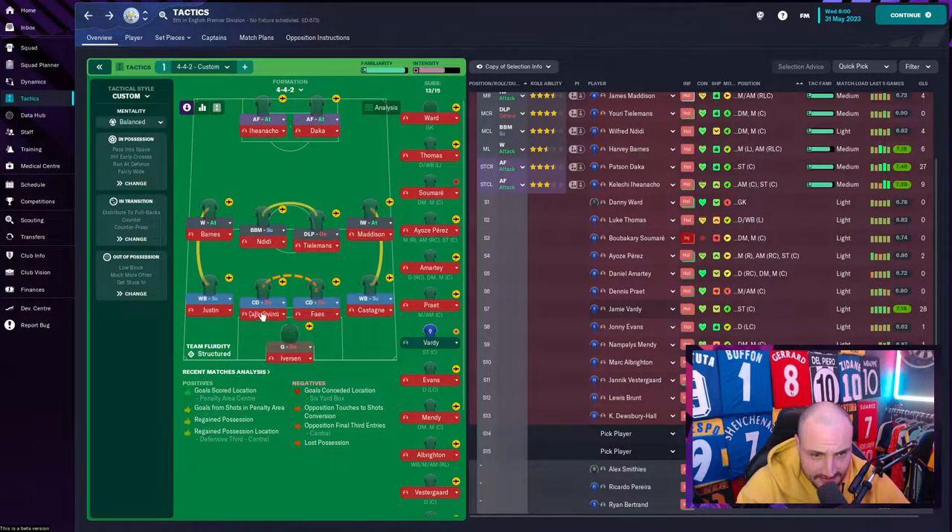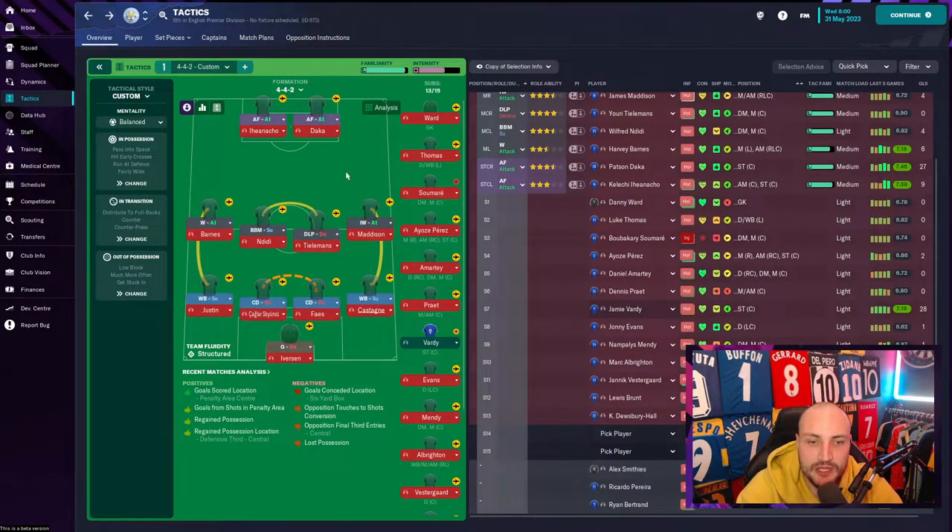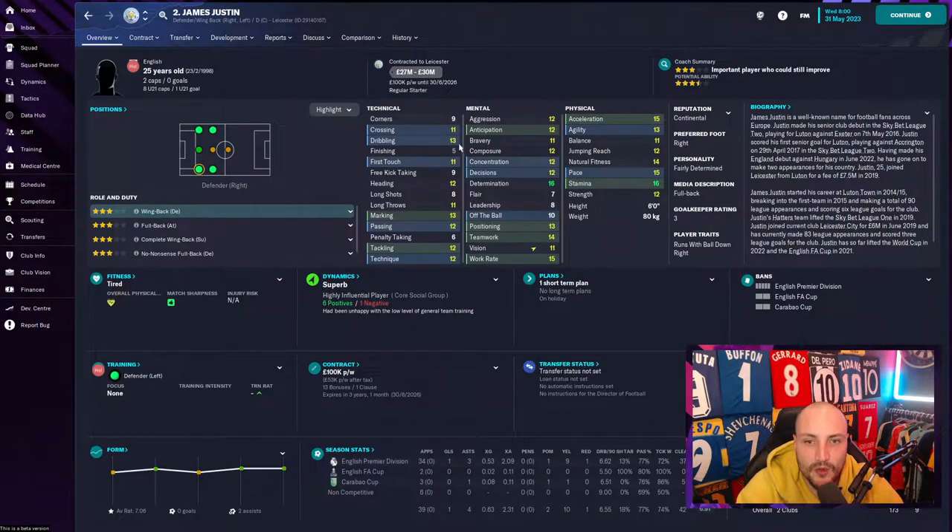With Castillo and Justin as fullbacks, we're looking to get those balls up — they've got good pace to get involved. With the early crosses, you can see 14 crossing from Castillo. Justin has 13 dribbling and 11 crossing — not the best, but they do phenomenal jobs, especially with the stamina, pace, and acceleration. Good work rates, and they get up and down the field perfectly well.